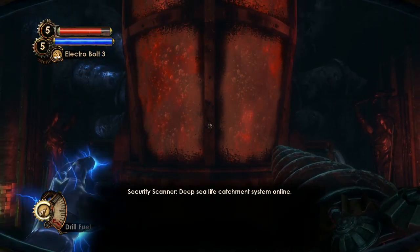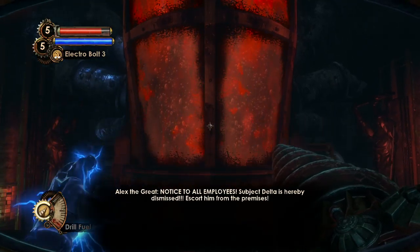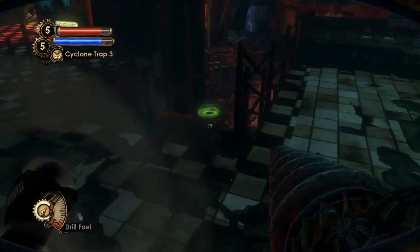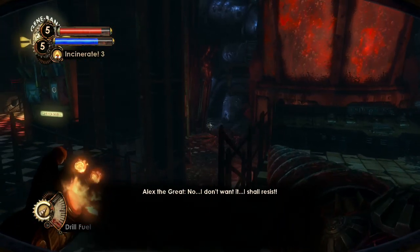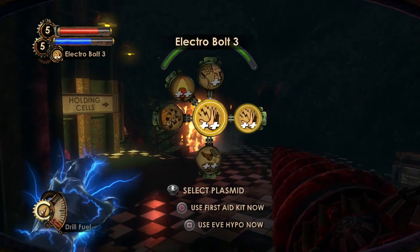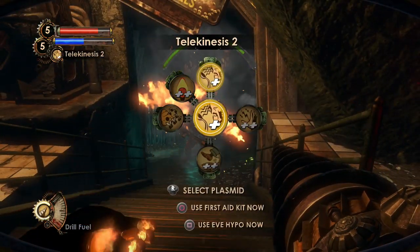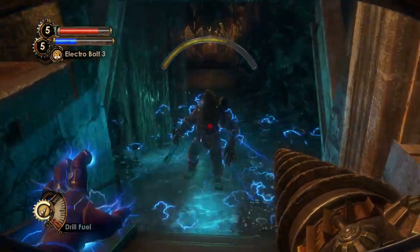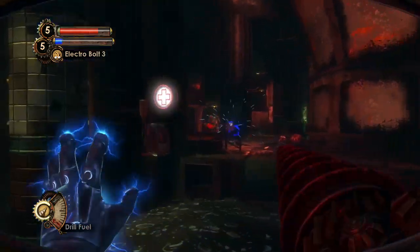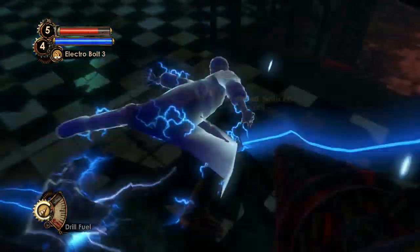Sample injection controls — so injecting the stuff into the tank. Subject Delta is hereby... I'm just gonna add a few more cyclone traps and start blasting away at these guys. Where the hell is he going? Oh, he's in the water — bye. There we go. Can't really do anything about these guys, but there we go.